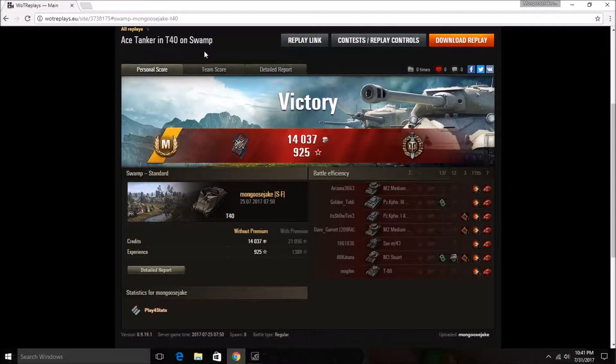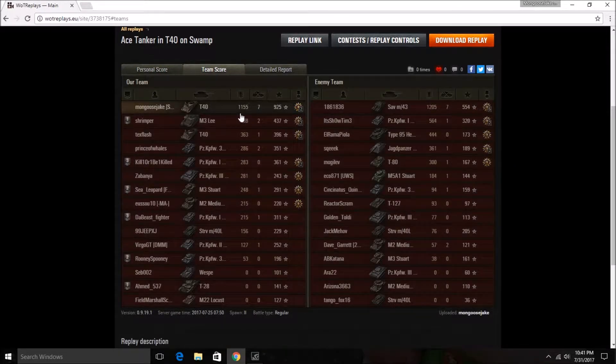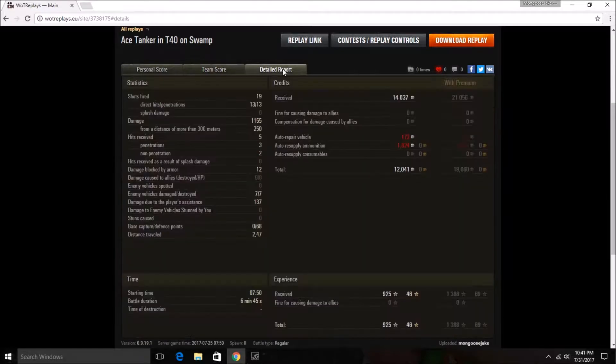On to the results: that was an Ace Tanker, with Fire for Effect and the Top Gun. Moving on to the team results — that shows my 1,155 damage, seven kills, and 925 experience, which was good enough for the ace. I did fire 19 shots, had 13 hits, and 13 penetrations — so a 100% penetration ratio on the actual hits. Made a bit over 12,000 credits.